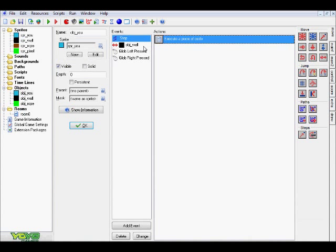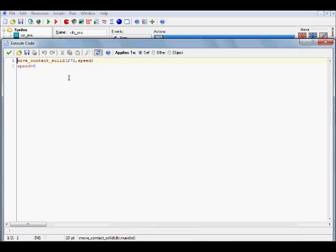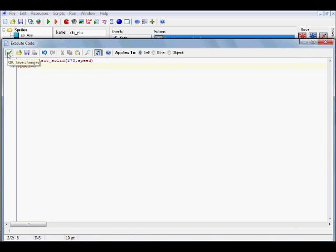That's pretty much how that works. Now the collision with the wall - nothing special here. It's just a simple move to contact and a speed to zero collision. If you already have your own collision with the wall, you can put it in here or in drag-and-drop form. This is just the default collision system in the example.